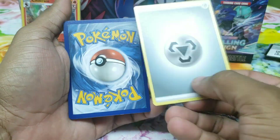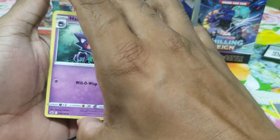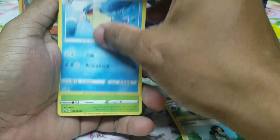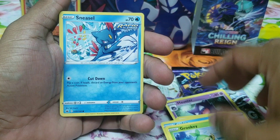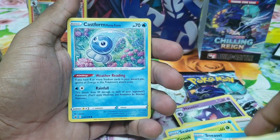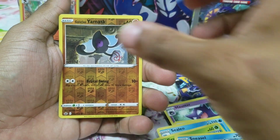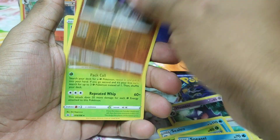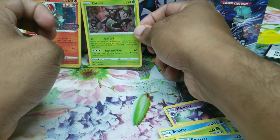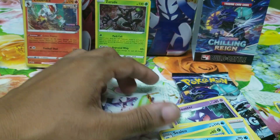Guess the energy type for this pack! So we have Haunter, Grookey, Sneasel, Galarian Farfetch'd, Weedle, Castform Rainy Form, reverse holographic Yanma — and we have a holographic Zarude! Hollow Zarude, all right! I guess that counts as a white-coded hit.